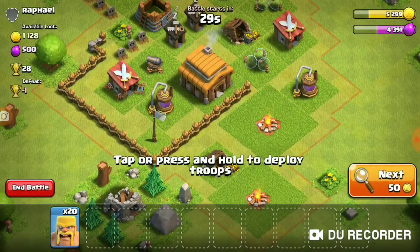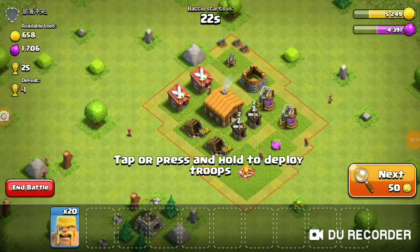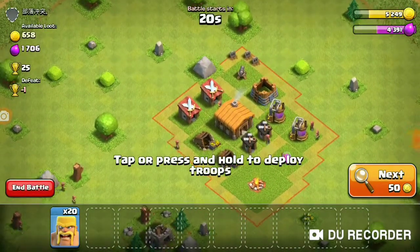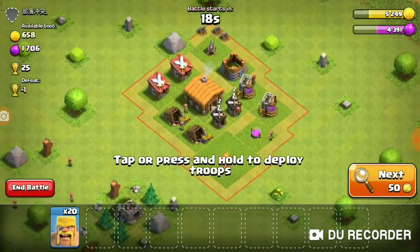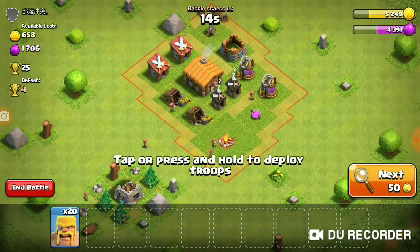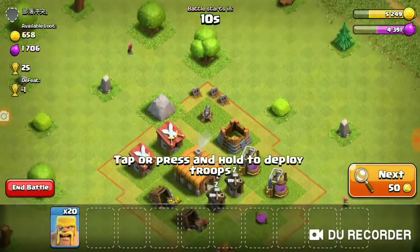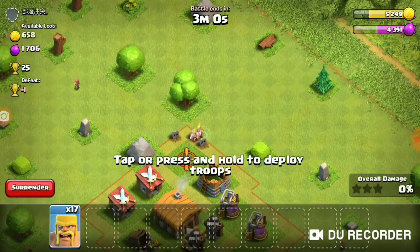Let's go again! Oh geez, we found almost the same person. He had over one thousand elixir, almost two thousand, and again his cannon's on the outside.